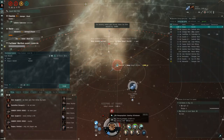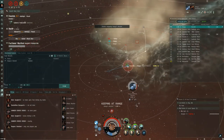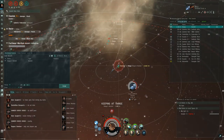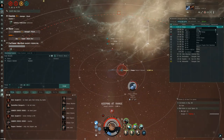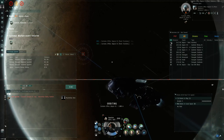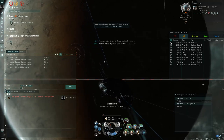This configuration has two major weaknesses, however. One is that without a stasis webifier to slow other ships down, an opponent with an afterburner and slightly better range projection — such as a Tormentor or Rocket Kestrel — can fight just slightly outside optimal blaster range, and may be able to extract themselves from the warp scrambler and escape into warp. The other weakness is that the two repair modules are capacitor-hungry, so a ship equipped with energy neutralizers could eventually drain the capacitor and leave the Incursus defenseless.